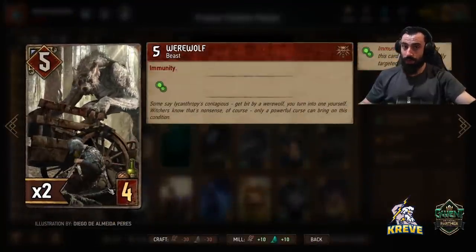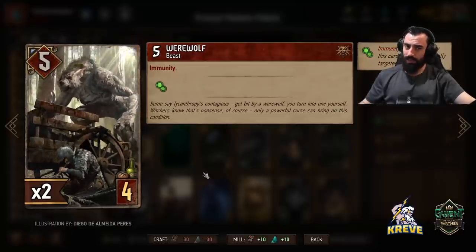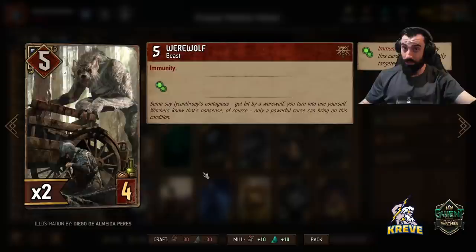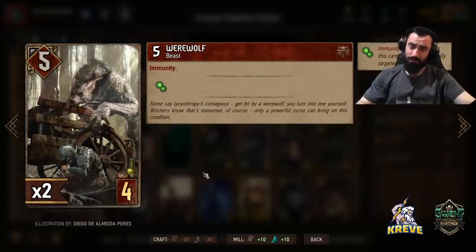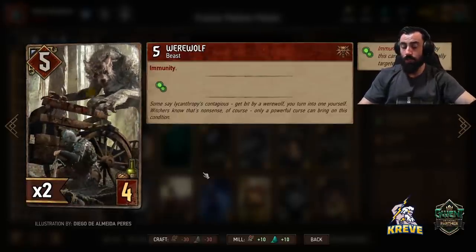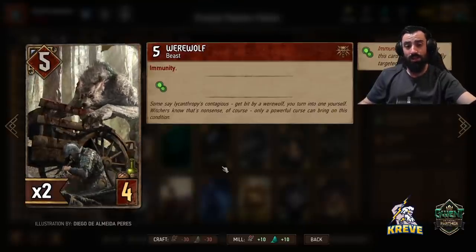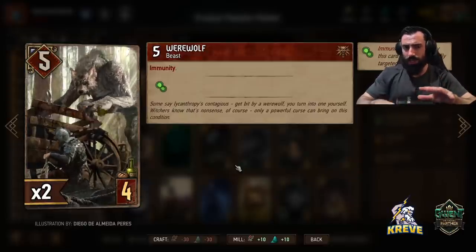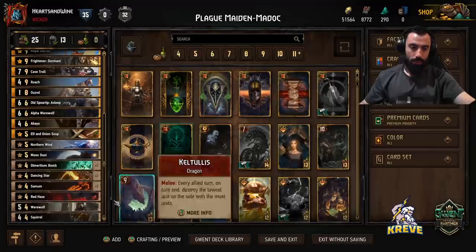I have Werewolf in here because we're going a bit unitless. We're going to have a lot of Madocs at one stage, and we've got Frightener and Alpha Werewolf in this deck. We'll look to play those cards together to get points on the board. Our opponent can't do much damage because all we have on the board are Madocs, and even if they want to kill the Madocs we can bring them back with bombs.